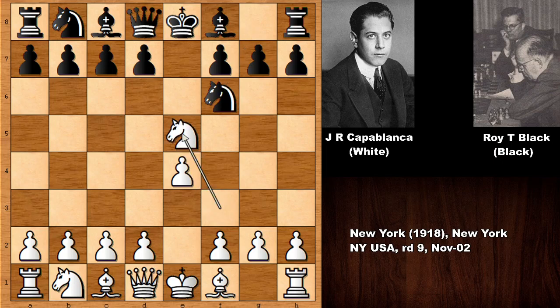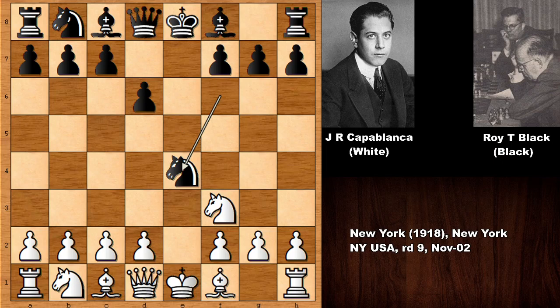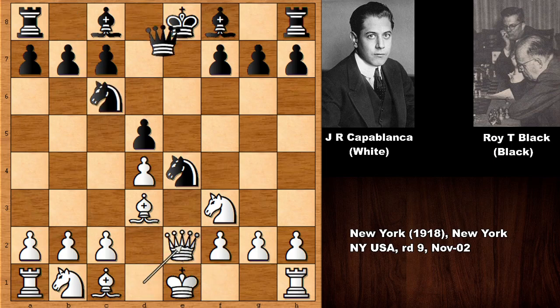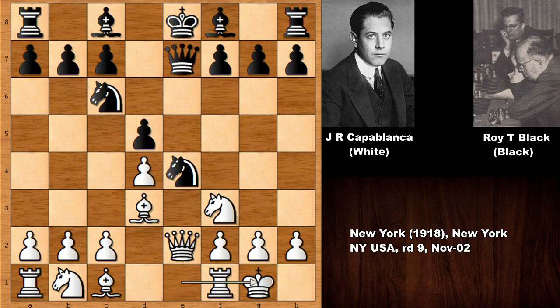Knight takes on e5, d6, and this is even today a popular line in the Petrov defense. So, d4, d5, bishop to d3, knight to c6, queen to e2, unpinning the knight, and Capablanca castled, bishop to g4.